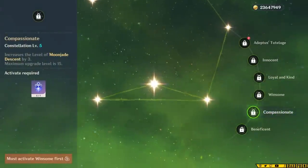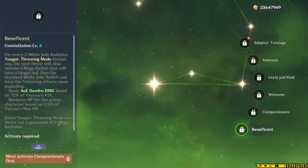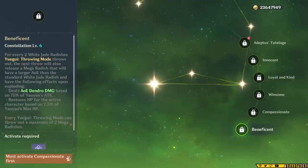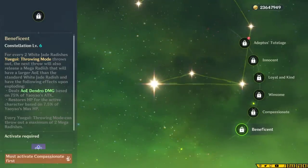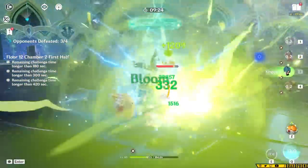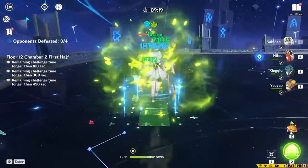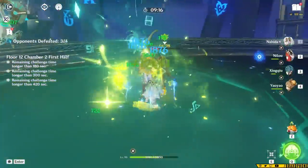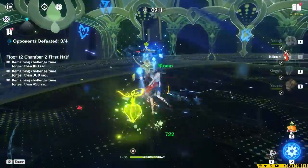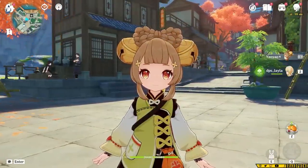Constellation 5 increases her burst level by 3, and Constellation 6 adds more damage and healing — after 2 radishes are thrown, a third one deals extra Dendro damage based on Yao Yao's attack and restores even more HP for the on-field character based on her max HP. When I said earlier that I liked that Yao Yao wasn't constellation-dependent, I meant that while these constellations are all decent, she was packaged as a fully functional character at C0. She doesn't need any of them to do her job, so don't feel pressured to pull for constellations.